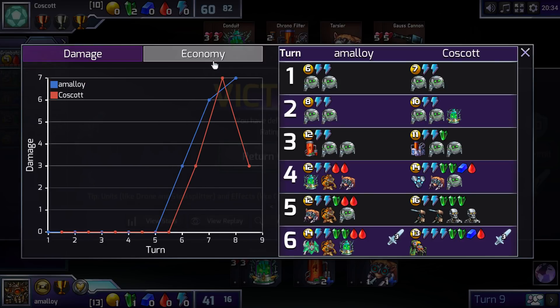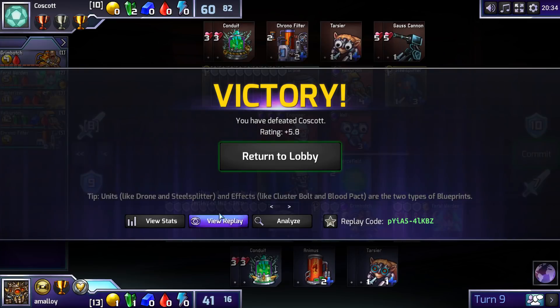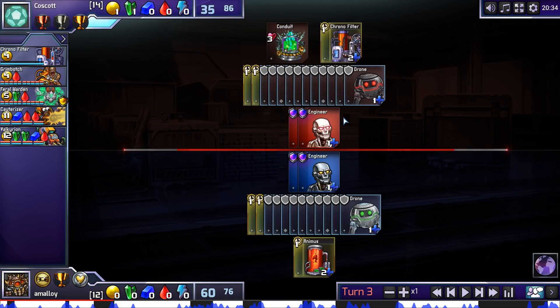Look at that — the lines were identical. How does that happen? We don't ever have the same income, but our incomes are on the same line because we're each adding two drones per turn. I think this Conduit is probably fine — maybe it's the right Player 2 line for Ferals and I just haven't really thought very hard about it. I think the Chrono Filter to get out Valkyrian doesn't seem that good to me. Although, having built the Chrono Filter, I think you should build a Valkyrian, right? It puts me under a lot more pressure.